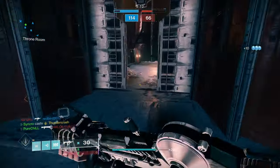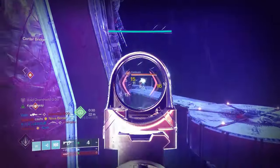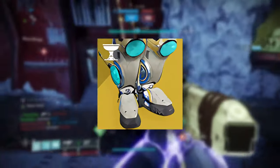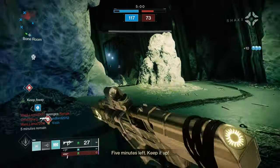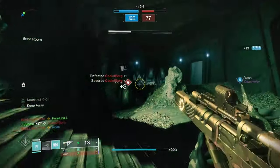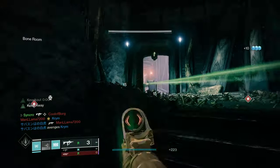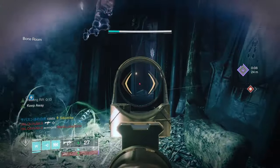Lastly, I want to mention an exotic that is seeing a lot more play recently — Peregrine Greaves. Peregrine buffs your shoulder-charge melee damage, allowing you to one-hit kill Guardians in the Crucible. The only downside: just make sure you're in the air for about a second when you activate your melee. With a little bit of practice, you will literally walk around with an ability that can one-shot kill supers. It's wild fun, and I highly recommend trying it.